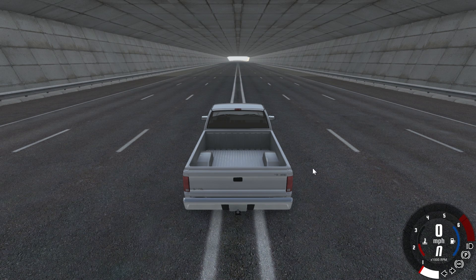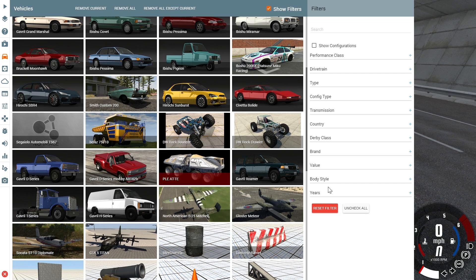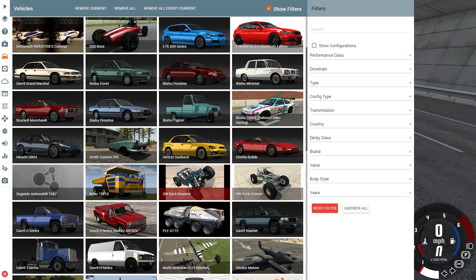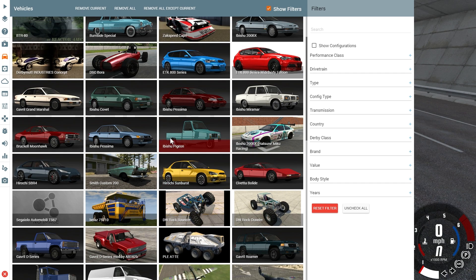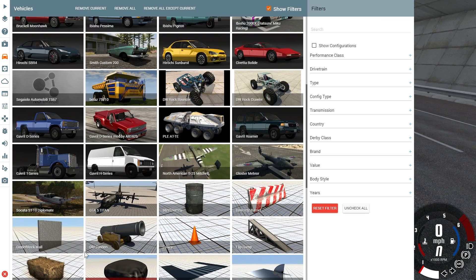Now we're not going to be testing the fastest car in the game, because that is very clearly the Annihilator — unless you get some turbo car like the AT-TE. So we are instead only going to be focusing on one type of car, which is the Bolide. The first one I'm going to take a look at are the base models.